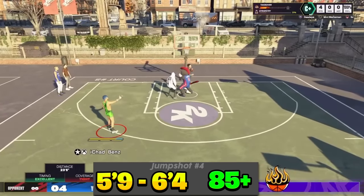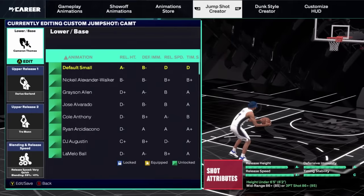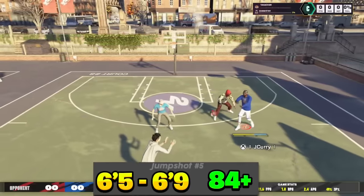He's also using release one Darius Garland and release two Trey Man. Here are all the full details: max speed, 59% Darius Garland, 41% Trey Man. He's on release timing, which I'd recommend for all small guards since your jump shots are the fastest in the game — release timing gives you more time to read and react to those fast animations.